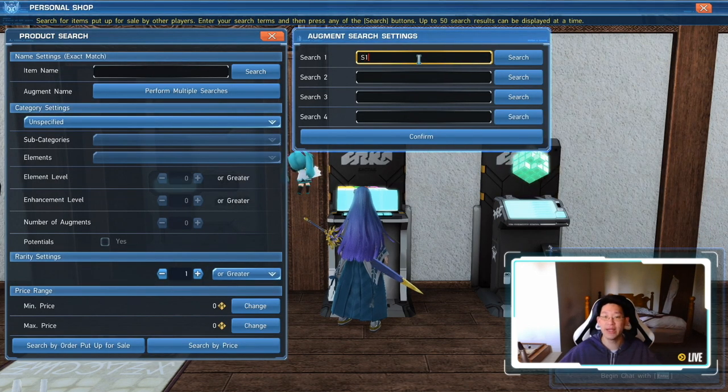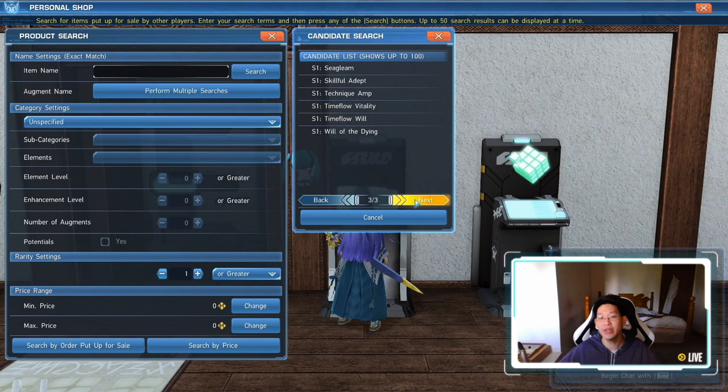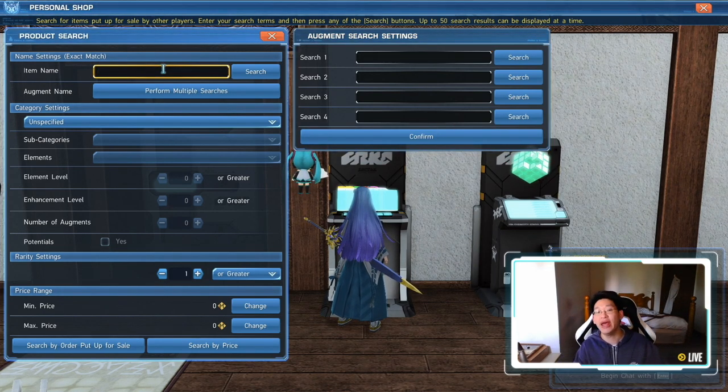Once you've searched it before, next time when you just type S1 and do search, you'll see that all the different S1s you've seen before will pop up here. So you can see that LeafGleam is here because I've seen that before, MoonGleam is here as well, PetalGleam — all the S1 abilities that you've looked at before that your character has knowledge of will automatically pop up here. However, if you've never seen the item, you're going to need to type the exact name. If you're looking for a capsule, you're going to look in item name — capsules will not show up if you just do augment search settings.